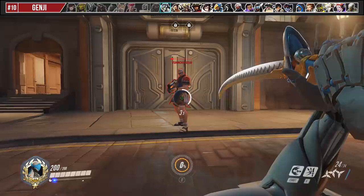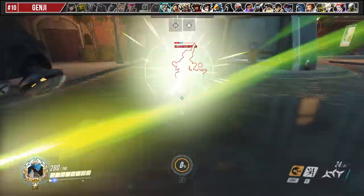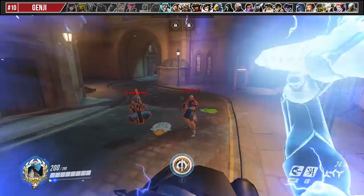The most important tip while using Dragon Blade is to learn the Slash and Dash animation cancel by slashing, then immediately dashing as soon as the hitmarker comes up. Doing this lets you kill 200 HP enemies through Zenyatta's Transcendence when buffed by damage-boosting abilities or if they're discorded.